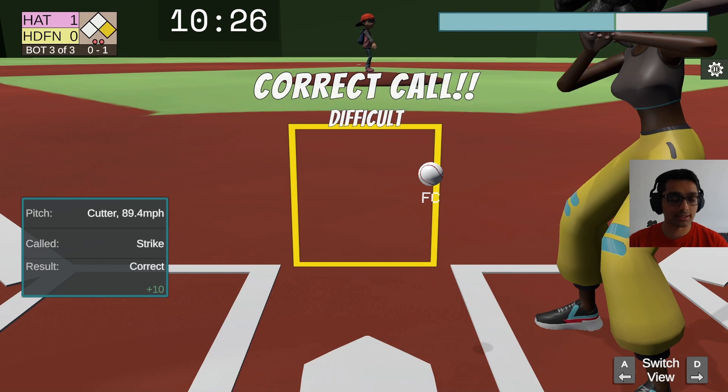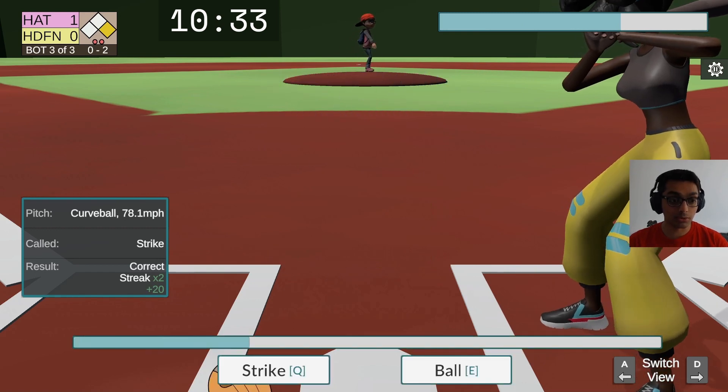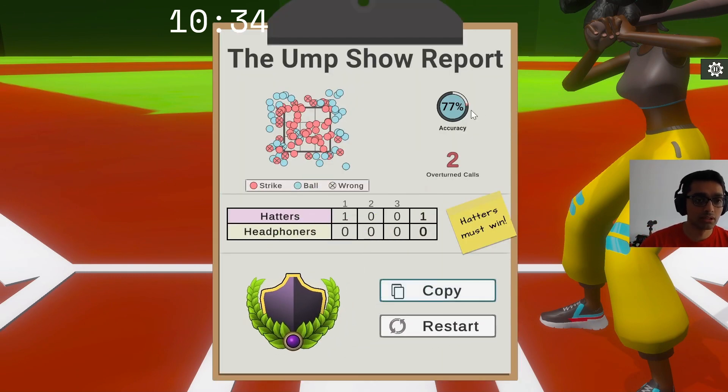Strike. Strike. One more strike — I'm going to cheat and call that a strike. We win! Hopefully that was less than 11 minutes. We can look at our report real quick — 77% accuracy. I don't think this accuracy is going to work at the pro level, but at the casual level this is good enough, even with those two overturned calls. So yeah, that was our speed run at about 11 minutes. Thanks for watching.